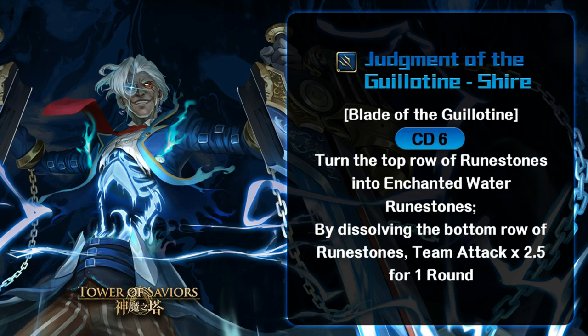The problem with this active skill is that it converts the top row, but to trigger the second condition you have to dissolve the bottom row — which is pretty weird. Not sure if it's a typo from Mad Head, but if it's not, it's a very weird active skill setup. You convert the top row into enchanted water, but then you have to dissolve the bottom row, leaving only the middle three rows to spin — unless you break through the top converted row, which hinders your amelioration triggering.